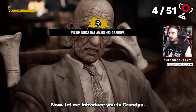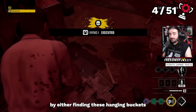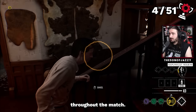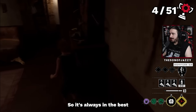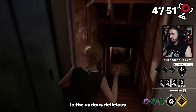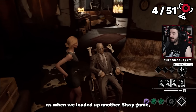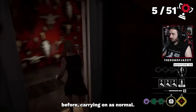Let me introduce you to Grandpa — an NPC member of the family. Throughout the game, you can collect blood by finding hanging buckets or from a much fresher source. With this blood, you feed it to Grandpa. When he wakes up, he starts screaming throughout the match. If a survivor moves whilst he's screaming, you can see their aura. The more you feed him, the stronger he gets, so it's always in the family's best interest to keep Grandpa fed.